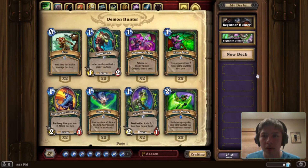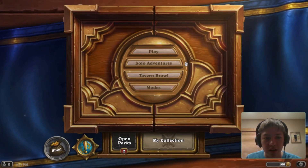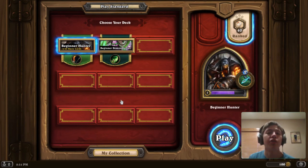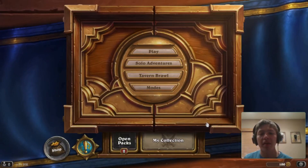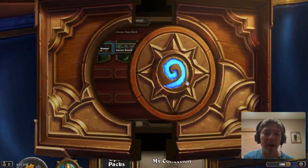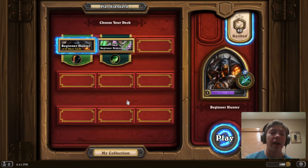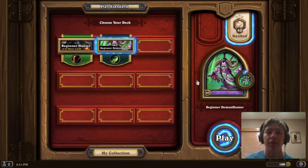Now we can get into some actual gameplay to show you the decks. I highly recommend this beginner Demon Hunter deck. You can obviously try any class. I highly recommend testing around with the hero powers and the classes, leveling them up to see what cards you get. If you get an epic from a class and want to try that card, put it in your deck. There are tons of resources online for budget decks and beginner decks, so use the internet as a resource.